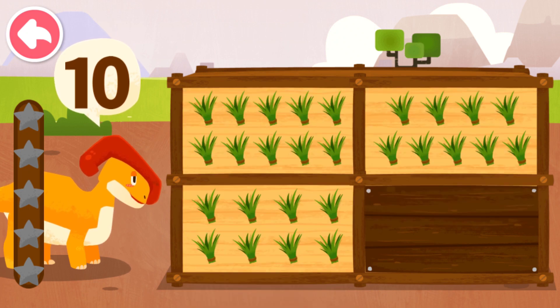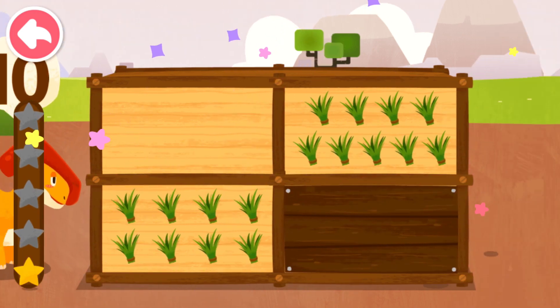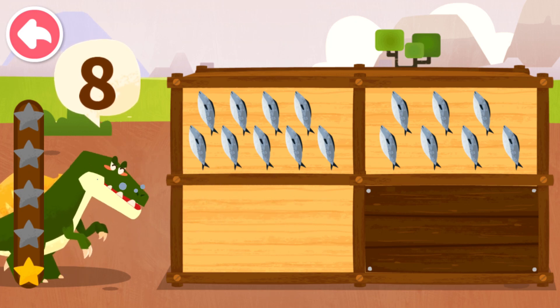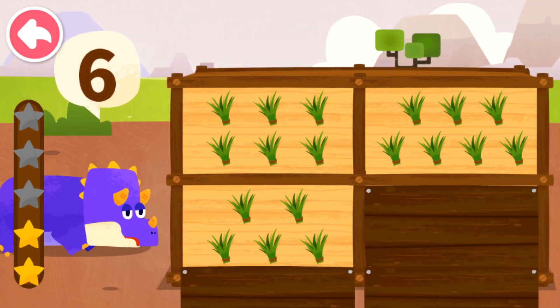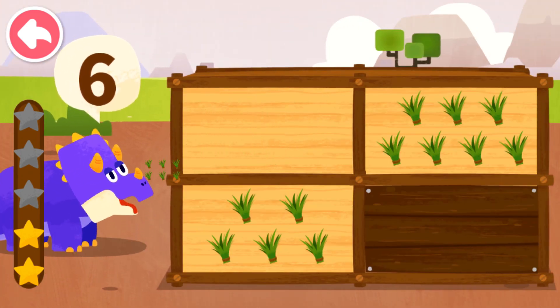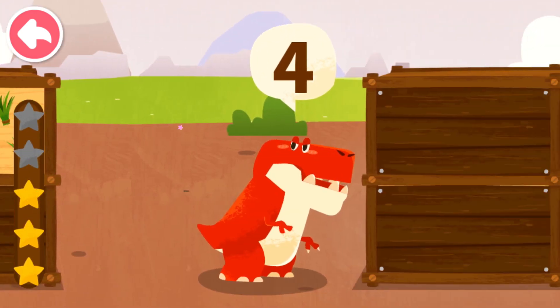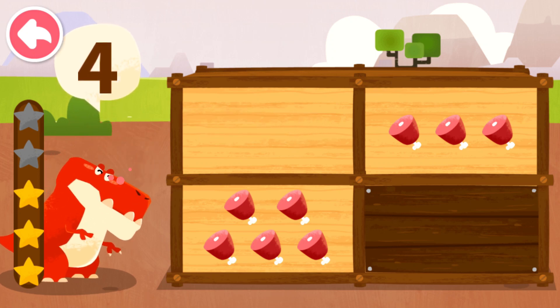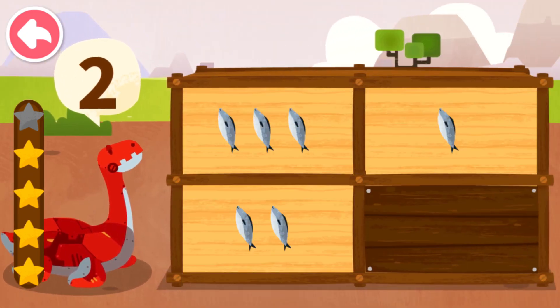How many food items does the dinosaur want? Ten. Eight. Six. Four. Two.